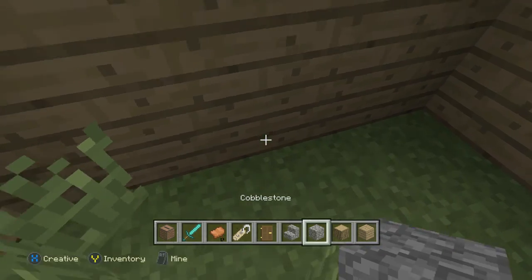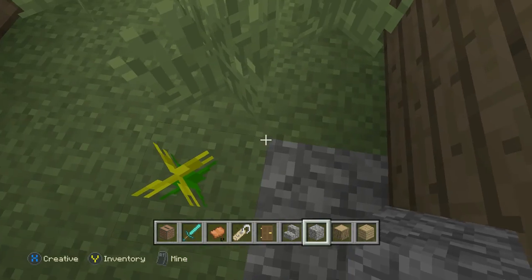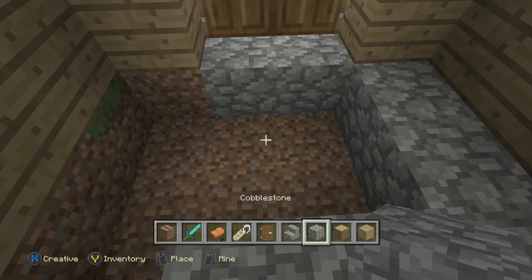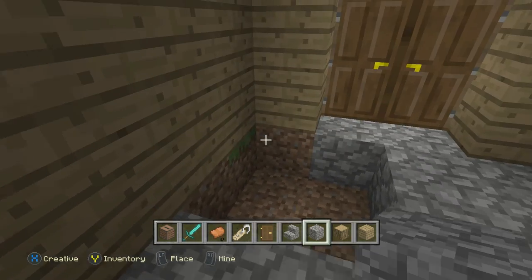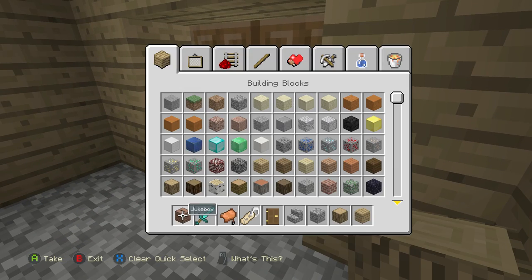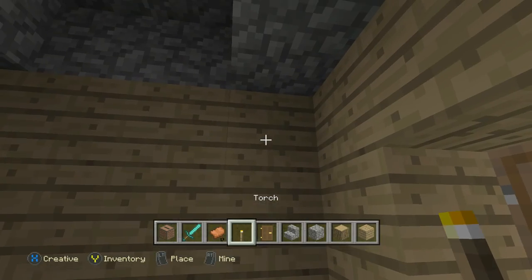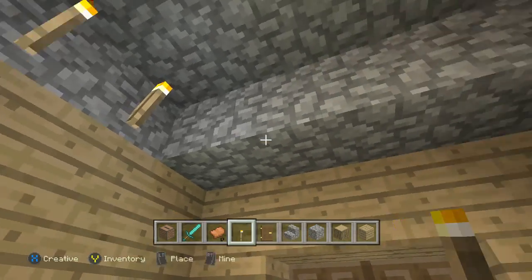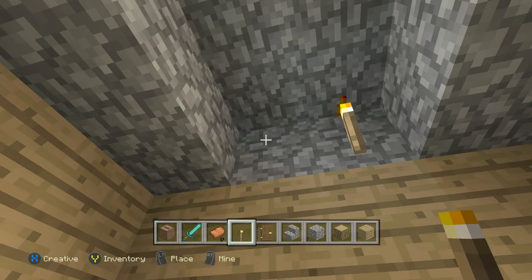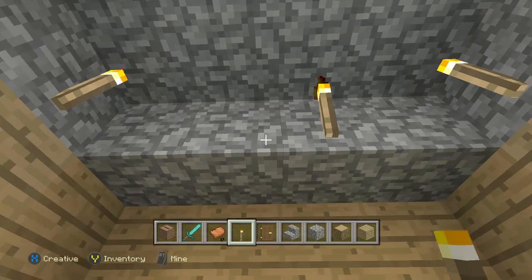I'll put up some torches later. We'll break all of the grass and plants we see here, then get the cobblestone. I'll get the torches and put them up like that, just like that — right at the top.